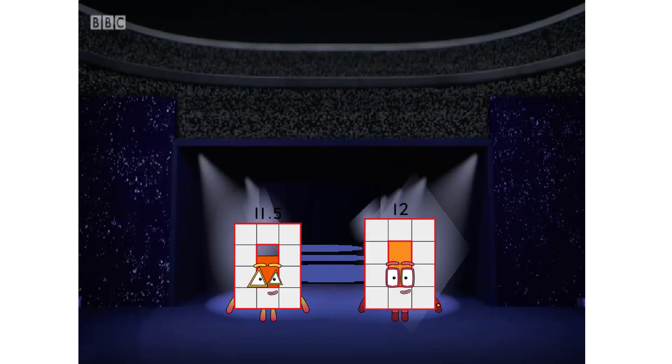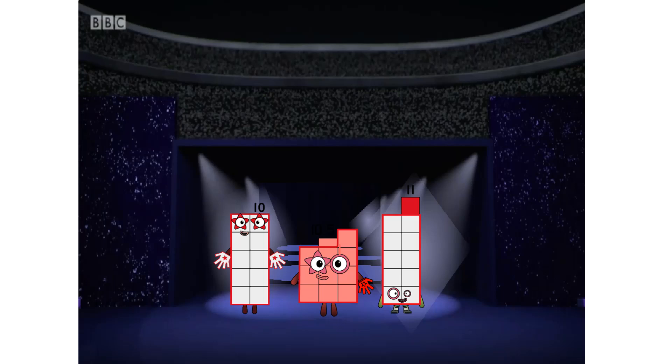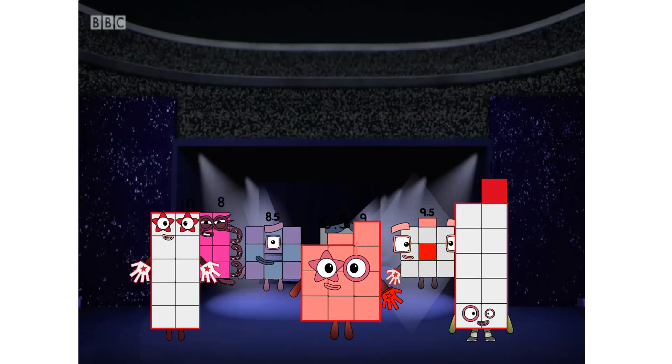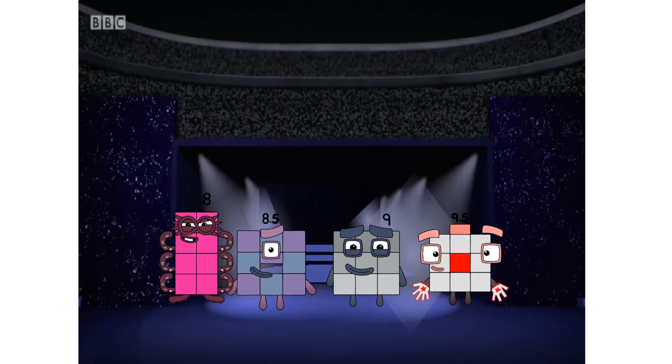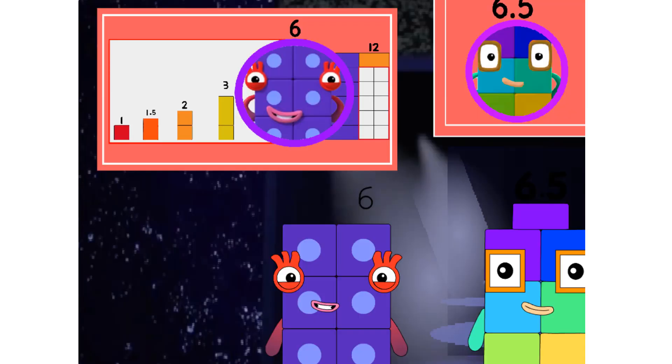Big numbers first, to give them a chance to run and hide. See how many different number blocks can tag 12. Lower half 20s next. And here come the half teens. There's six, the first of the chasers. She's looking to tag 12.